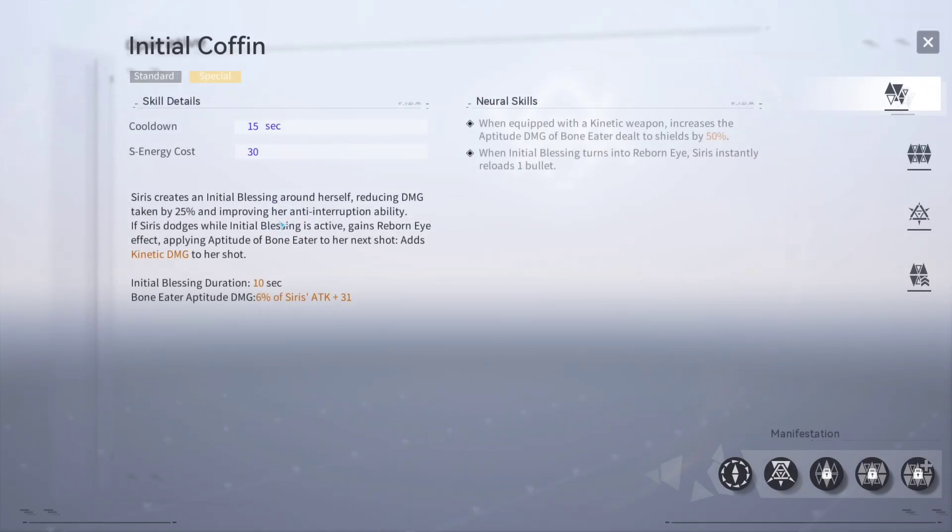Going over to her standard skill: she's going to create a blessing around herself, reducing damage taken by 25% and improving her ignore interruption ability. When she dodges, she gains a Reborn Eye effect, which applies the Aptitude of Bone Eater to her next shot, adding kinetic damage. She is a kinetic shotgun user.